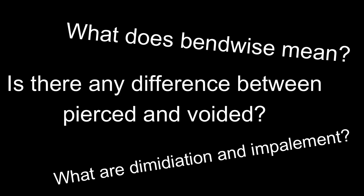I haven't even come close to naming all the lines, partitions, ordinaries, and charges you can put on a shield, and if I did we'd be here forever. If you're interested in a continuation research guide with more of this, as well as advanced concepts like impalement, demediation, bendwise orientation, and what it means to have a charge voided, let me know in the comments below. For now, let's move on to the rules of heraldry.